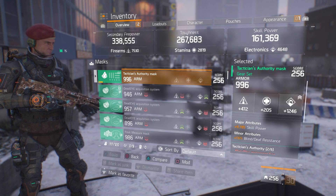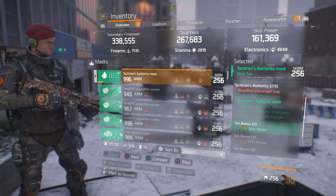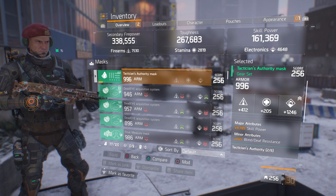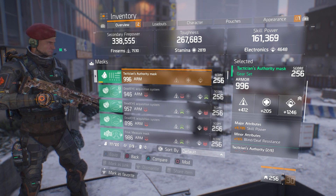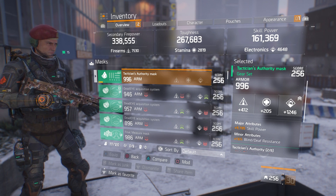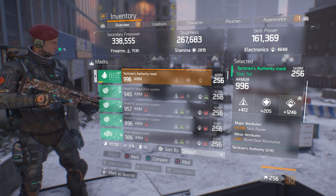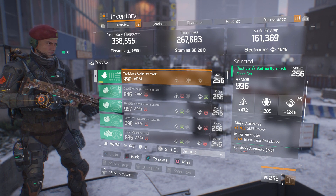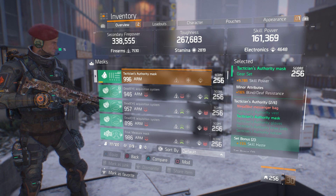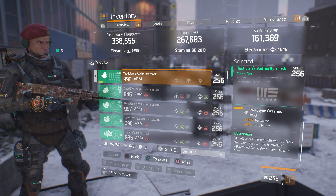Moving on to the mask, which is one piece Tactician. Accompanied with the Ninja Bag that makes two, and that gives you 15% skill haste. 996 armor, rolled to electronics, and in the major attributes you want skill power. In the minors it doesn't really matter — damage to elites would be good. The main thing is you want skill power rolled to major and rolled to electronics. In the mod slot, 267 firearms and 3% skill haste.